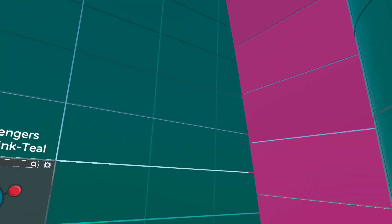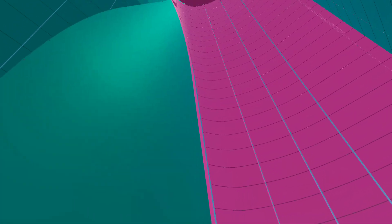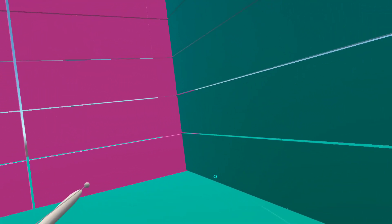Well, teal and pink, here it is. The elevator is supposed to be here. It is here, but not working.